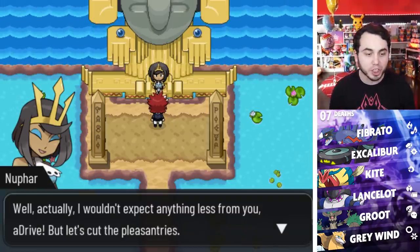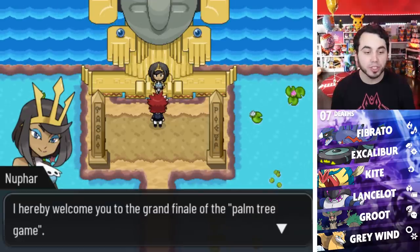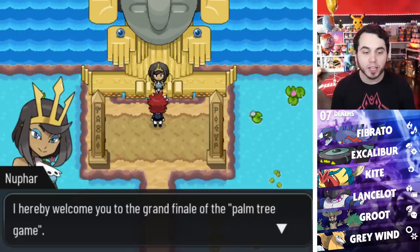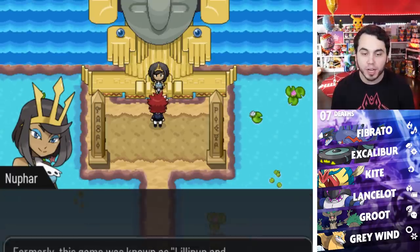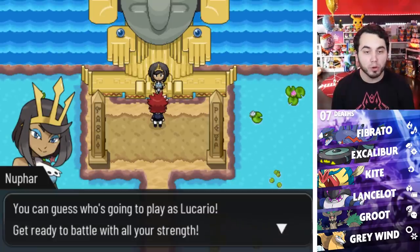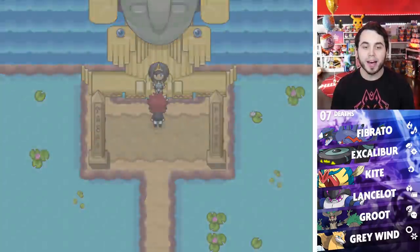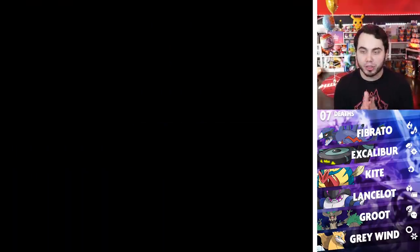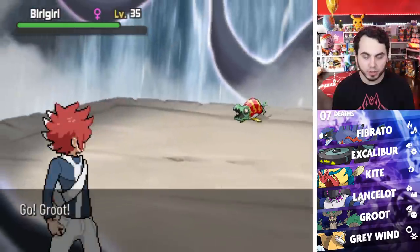My gym was designed to put a strain even on the brightest minds, but I see you went off without a hitch. Well, I wouldn't expect anything less from you, aDrive. I hereby welcome you to the grand finale of the Palm Tree game — formerly known as Lillipup and Lucario. In the end, a defenseless Lillipup will be wolfed down by a predator. Get ready to battle with all your strength. Water Gym is up! She's got four Pokemon and she's going to send out a Birigiri.